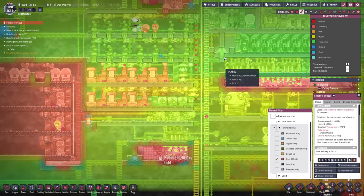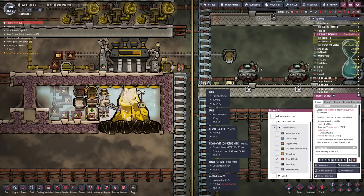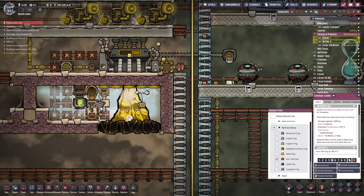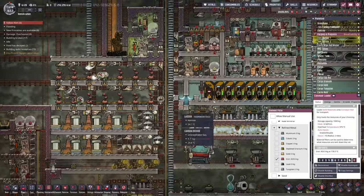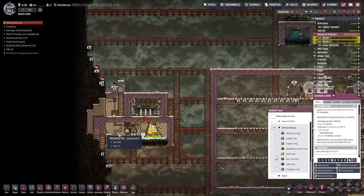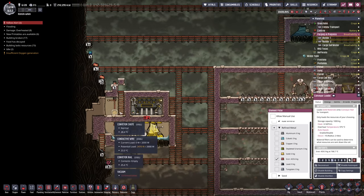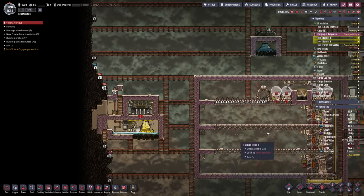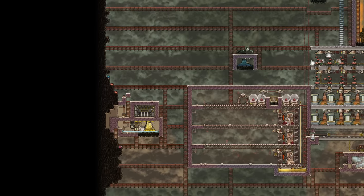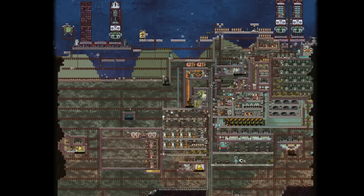Then it falls all the way down and lands right on top of a nice chill metal plate that has coolant going through it — problem solved. For this one over here, since it was so far away I wasn't bothered running a conveyor rail that far, so instead we dump it in a vacuum-sealed room — it'll be about 150 degrees. When people go to get it they can grab it then.